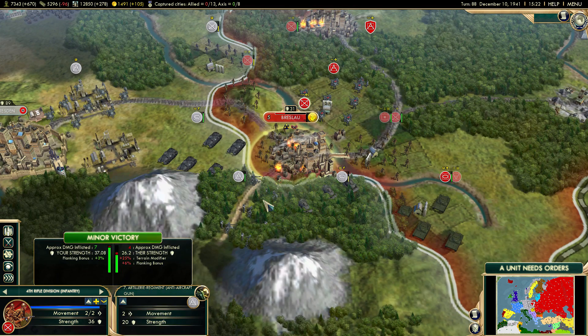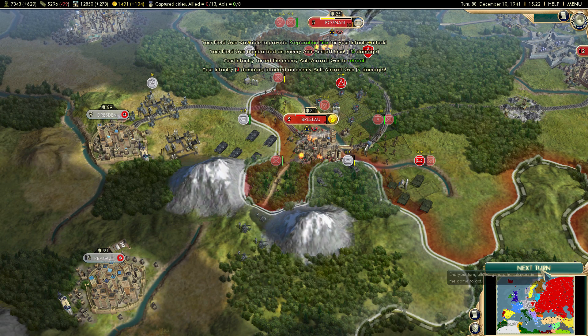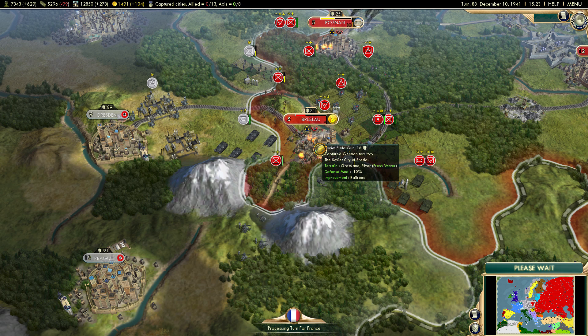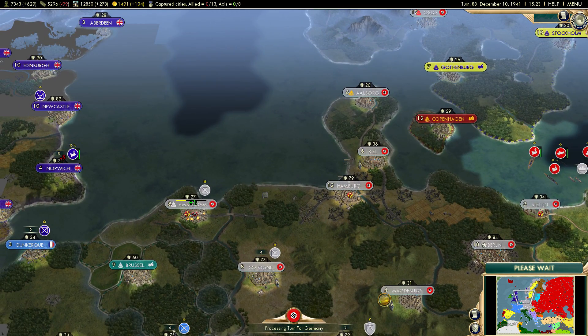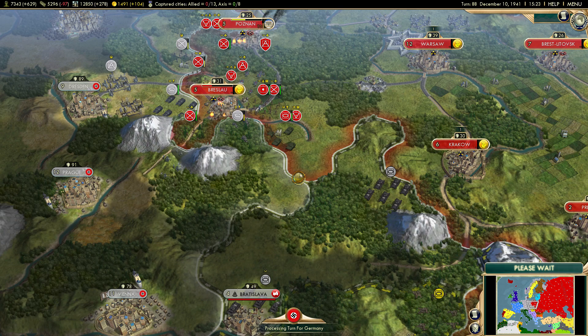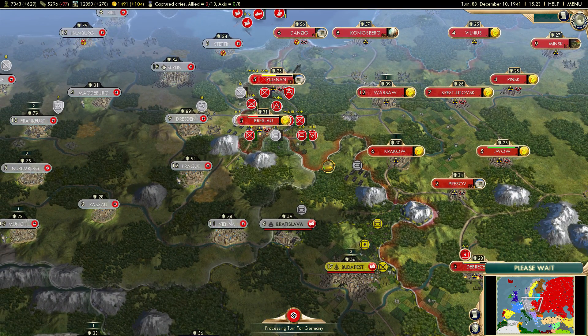I still haven't attacked yet — there we go, that's what I was looking to do. Perfect, we pushed them back nicely. I don't think they're going to be able to take this city over with armored units. Maybe if they had infantry they would have. I need to bring that ZIS towards this front — they have like no infantry over here, it's almost all armored units.